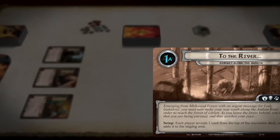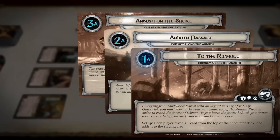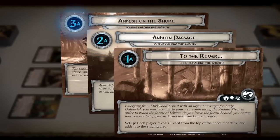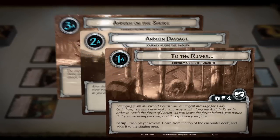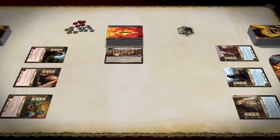Arrange the quest cards in sequential order, based off the numbers on the back of each card. Stage 1A should be on top, with the numbers increasing in sequence moving down the stack. Place the quest deck near the encounter deck in the center of the play area.